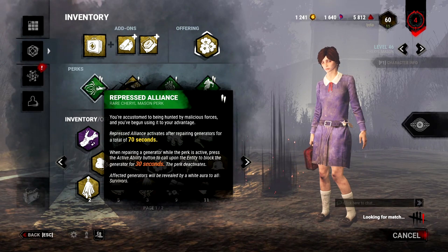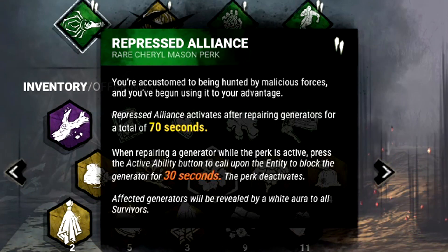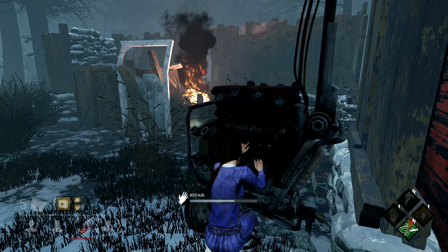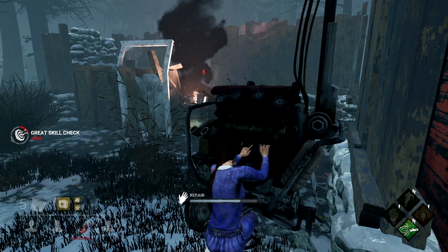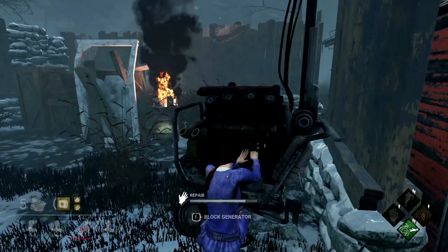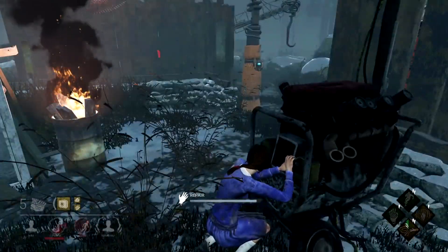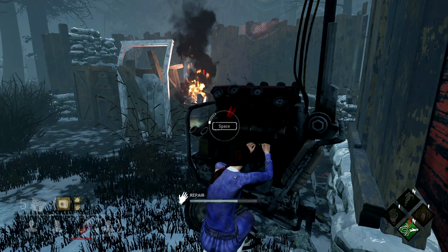The final perk we unlock at level 40 is Repressed Alliance. Those of you that hate going up against Pop Goes the Weasel will particularly enjoy this one. After working on a generator for a set amount of time, the active button will allow you to block a generator that you're working on, stopping it from being worked on or kicked by the killer. If you're working on the last gen and have it close to popping but know the killer's heading your direction, pop this perk and take away their ability to do that. It'll block the generator for 30 seconds, so in some cases that'll be long enough that the killer no longer has Pop Goes the Weasel active. Another survivor can swoop in and finish that generator if you can keep the killer in chase. All in all, I genuinely enjoy Cheryl's perks and think they make this one of the easier adept achievements for survivors.